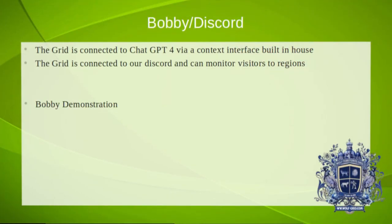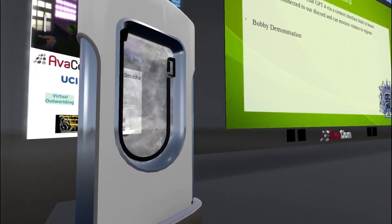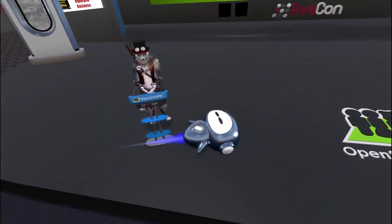Bobby is our ChatGPT-4 AI. It's not quite as simple as just connecting the grid to ChatGPT-4. We have a big database and all kinds of things going on in between to maintain context, because normally with ChatGPT-4, if you connect something to it, it won't remember things you've said to it before. Bobby knows all about the grid, though he won't work properly on this foreign grid right now.